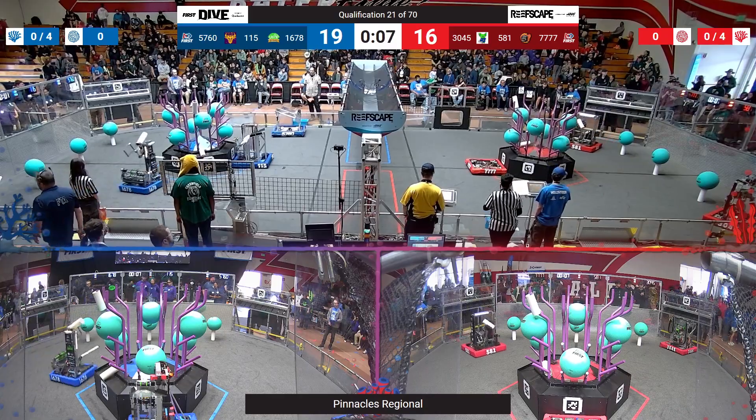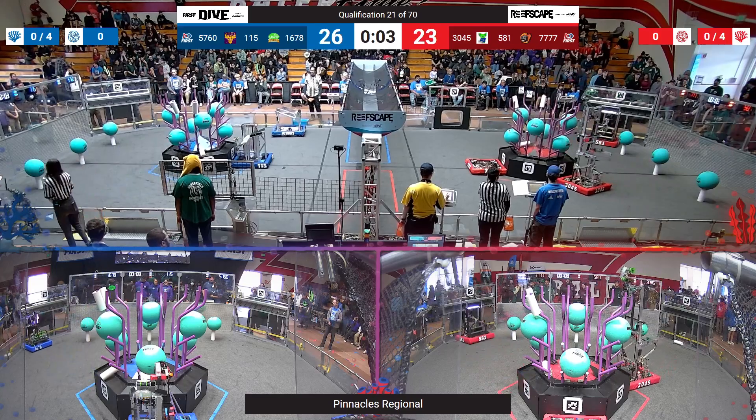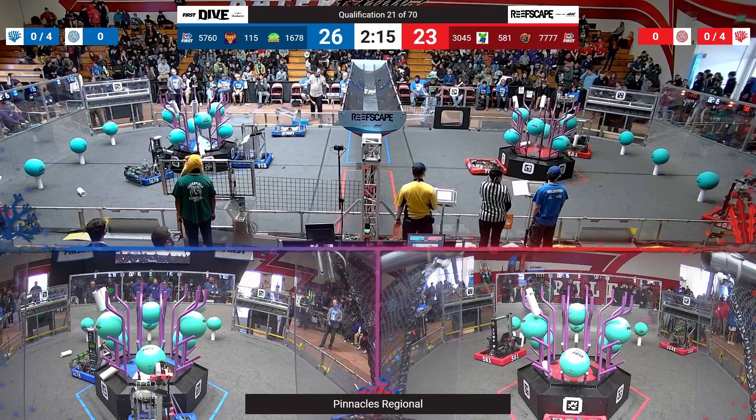As the Blue Alliance scores one coral up high, 581 manages to score one. Make that two for red, two for blue from the Citrus Circuits. Can Citrus score a third? Not quite in time.